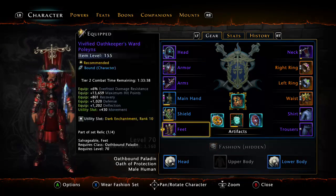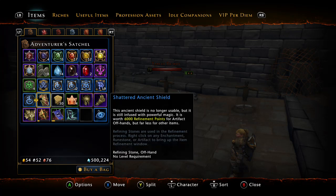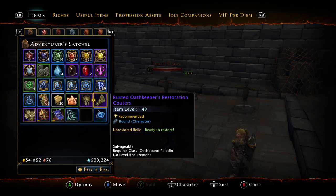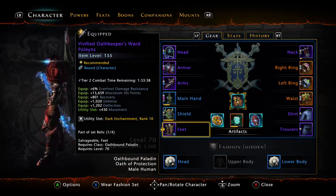In terms of gear for endgame, you want the Vivified set. You're going to want the full set but split into two separate pieces. For your head and arms, go with the Restoration. For your chest and boots, go with the Ward. I prefer the stats from the Ward for chest and feet, and vice versa — the Restoration is better for head and arms. You get three of these pieces from FBI runs after farming it many times. The boots you get from Bryn Shander.